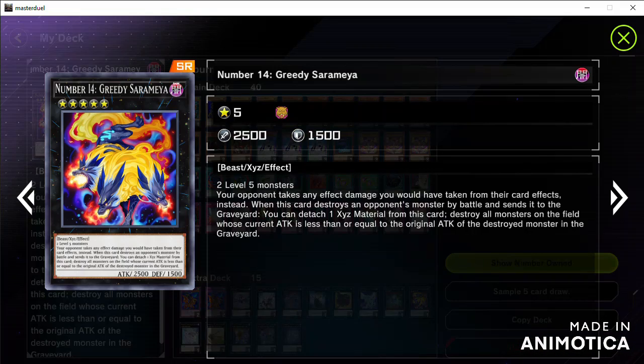According to its effect, your opponent takes any effect damage you would have taken from their card effect instead. This effect prevents you from taking burn damage, and when you return, your opponent will take all the damage you would have taken from the card effect.